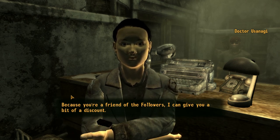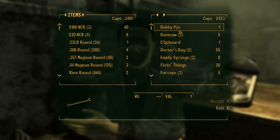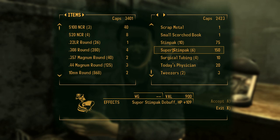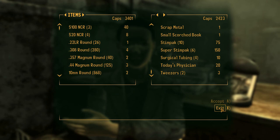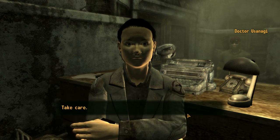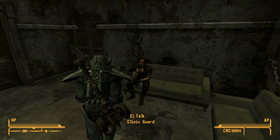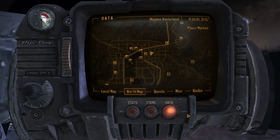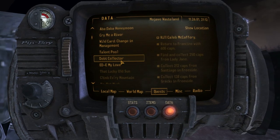Because you're a friend of the Followers, I can give you a bit of a discount. She actually sells bobby pins. Stimpaks galore. She's got a lot of money, but now that I know I've got to save up for implants. Boy, I never thought I would be saying that — saving up for implants. What a time we live in. Two, or I guess kind of three quests down, but one of them's not going to leave my quest log.